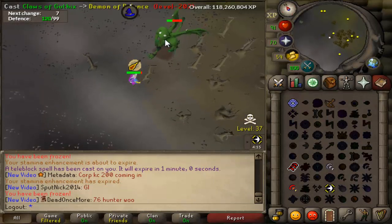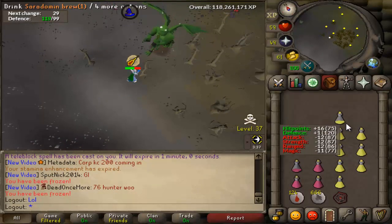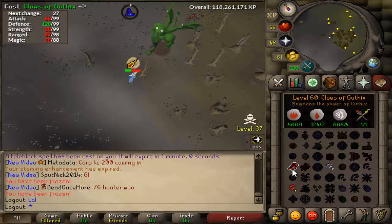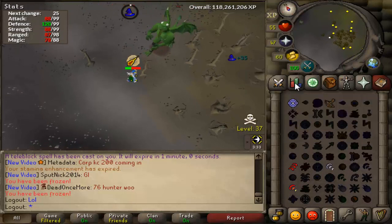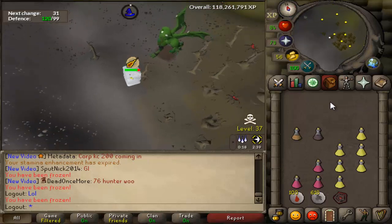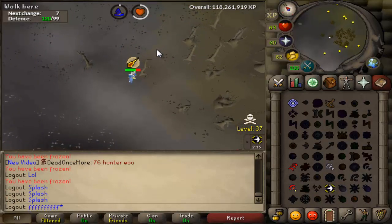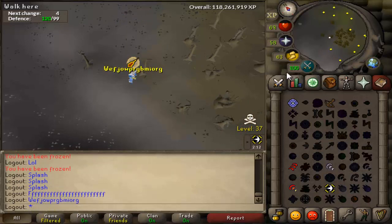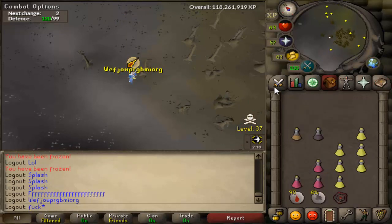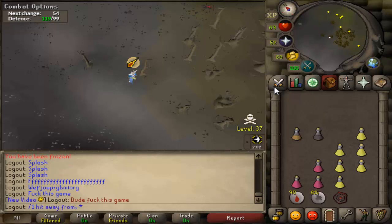I go up, regear, come back. I'm splashing left and right — probably 15 hits in a row straight splashes. I finally start hitting and get it literally to one hit before it dies, click my spell, go to click on it — it despawns. Literally one hit away — that's bullshit. And the worst part is the next time I went up to fight the demon again, the exact same thing happened on the last hit. It despawned — two times in a row.